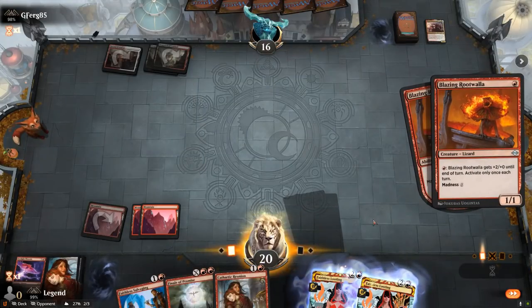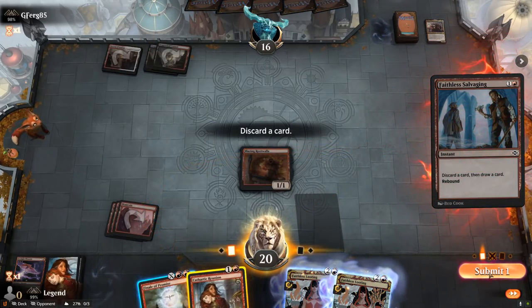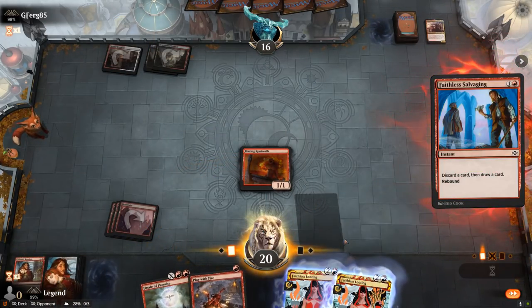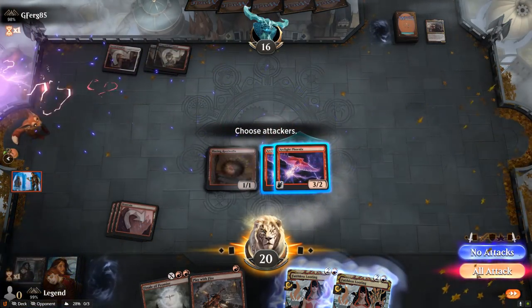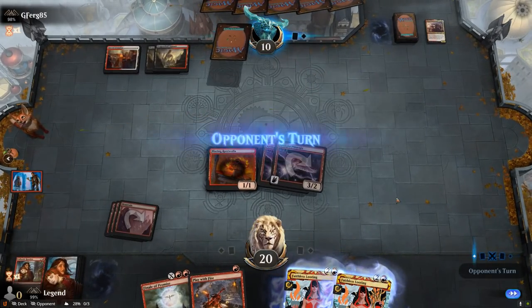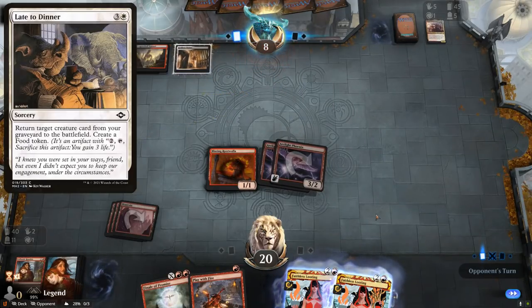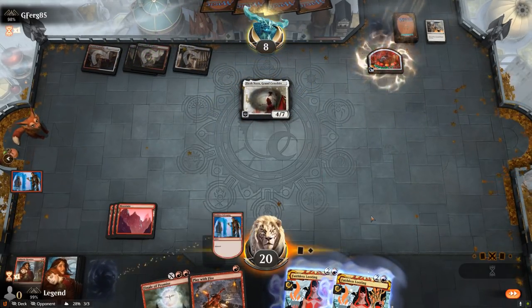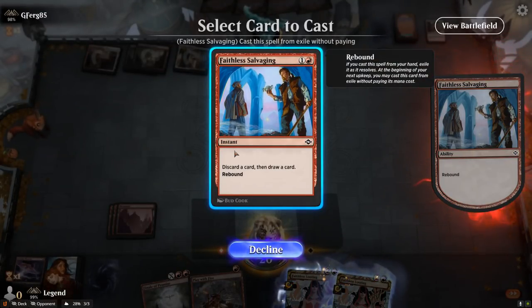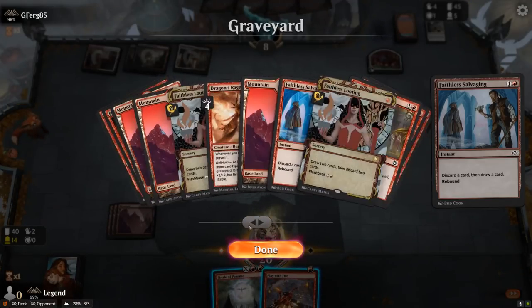I'll discard Reunion instead to hang on to Finale — get back double Phoenix. Hopefully our opponent doesn't have a Late to Dinner to reanimate their creatures since Elesh Norn is gonna be hard to beat. There's the Godless Shrine untapped and Late to Dinner — get back Elesh Norn. Yeah, that's gonna make it real hard. My plan now is gonna be to burn my opponent out, but they're at 8 plus they have a Food token. Getting back Arclight won't do anything for me.